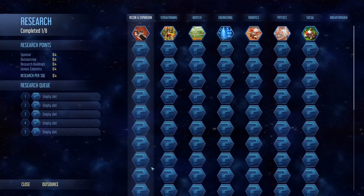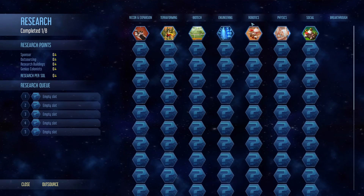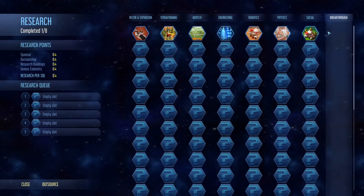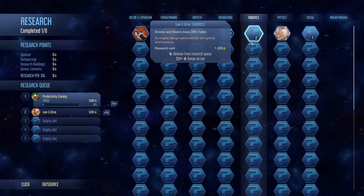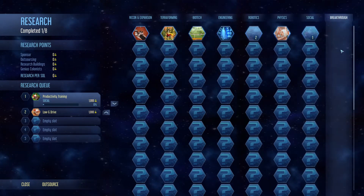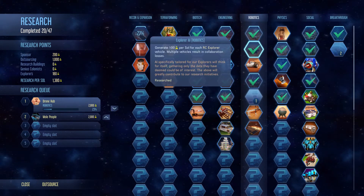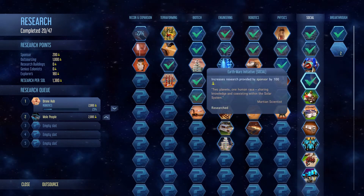There are two technologies you really should get as soon as possible. Neither of them may be shown immediately. One is in robotics and one is social. I'll show you how they look and why you should get them. The technologies in question are: under robotics, that would be Explorer AI, and under social, that would be the Earth-Mars Initiative.